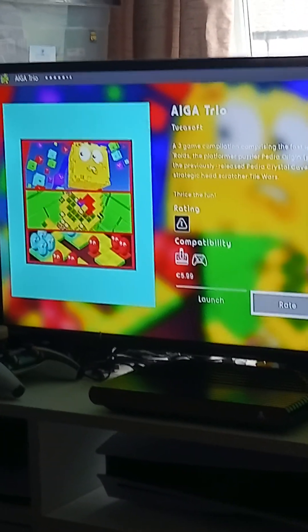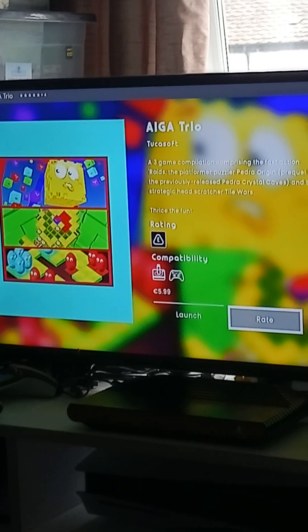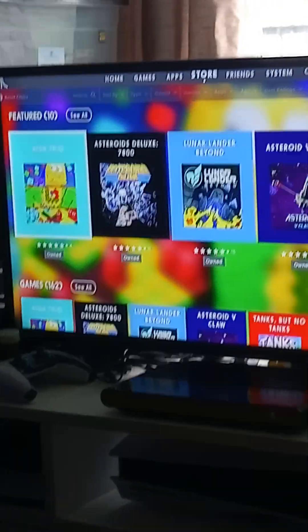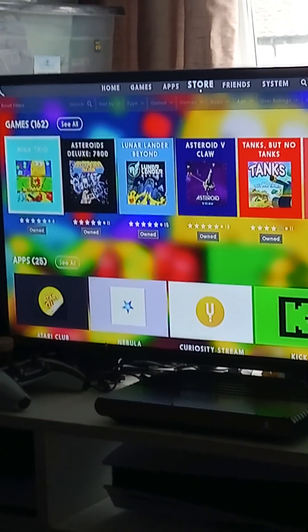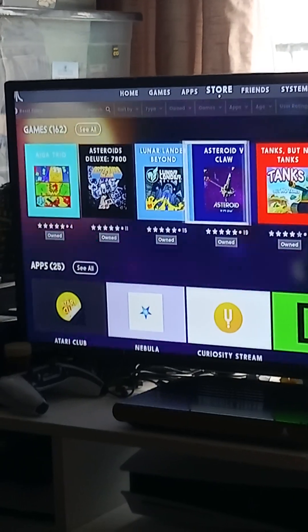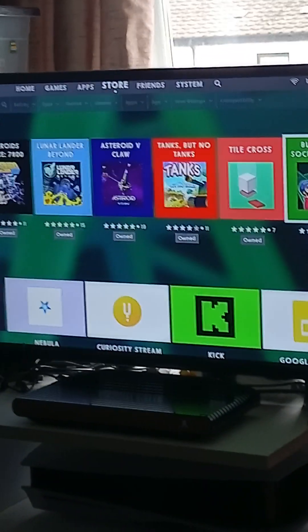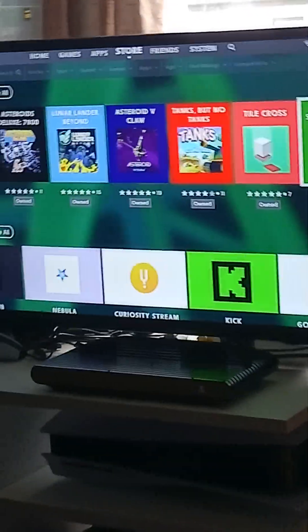I'm going to rate the game — I'm going to give it five stars. So 162 games on the VCS. You have AOGA Trio, Asteroids Deluxe 7800, Luna Lander Beyond, Asteroid V-Claw, Thanks But No Thanks, Toy Cross, and Blackham Soccer 7800. All awesome indie dev games.